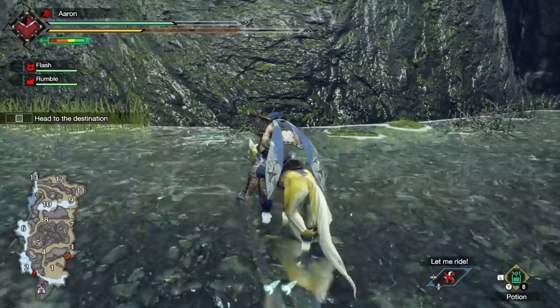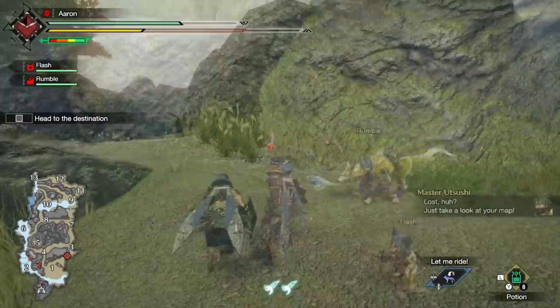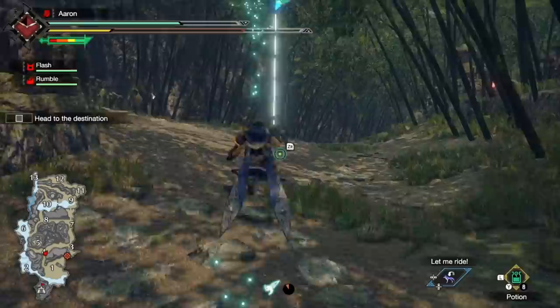Let's start with the spirit birds, which function uniquely in relevance to your new equipment piece, the petalace. By simply running near any spirit bird, you'll gain a buff to your hunter depending on which bird you grab. There are four forms of these: green for health, yellow for stamina, red for attack, and orange for defense.